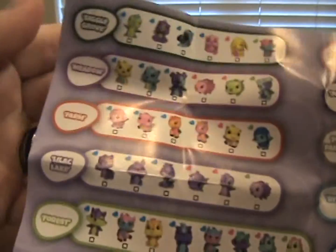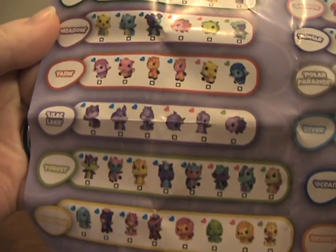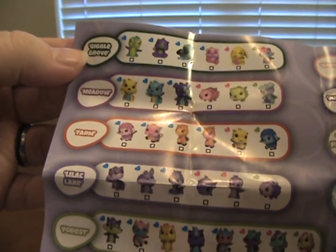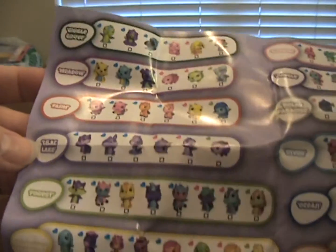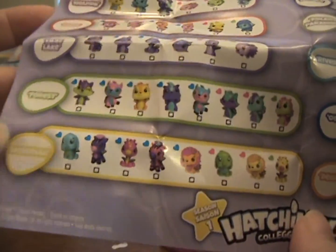As you can see, the map is divided into locations like Giggle Grove, Meadow Farm, Lilac Lake, Forest, Savannah, Garden, Jungle, Polar Paradise, River, Ocean, and Desert. Cloud Cove are the limited edition ones. The map shows you where all these different locations are.